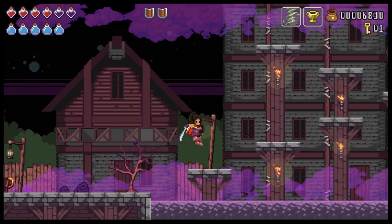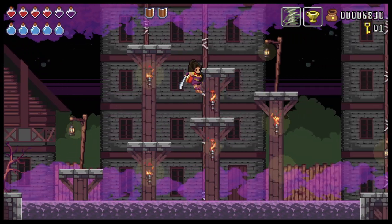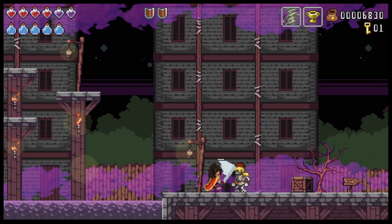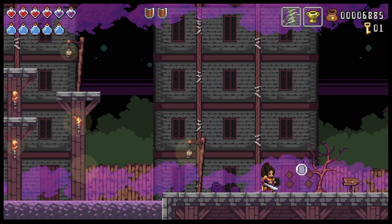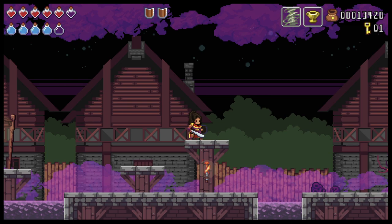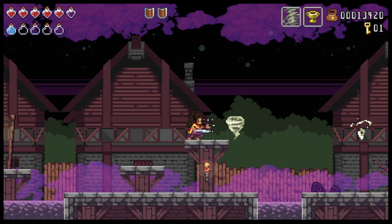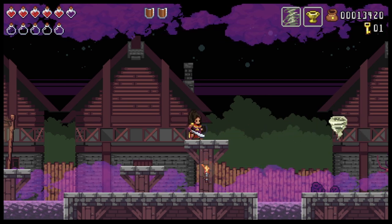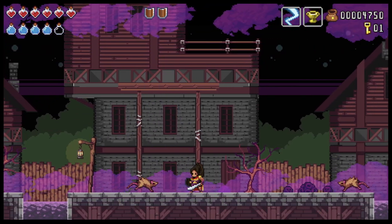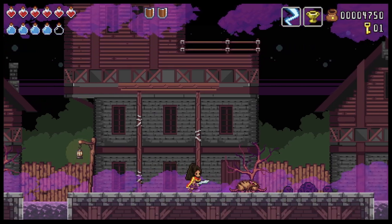The controls are responsive and if you die, in my opinion it is not due to poorly designed controls — rather, it is about the player's own ability to cope with the challenges given. I consider the magic spells to be a good complement to the sword, mostly because they can be effective against enemies that you want to keep at a distance. The tornado has a long range and the lightning does damage in a larger area, so they work great as a complement.